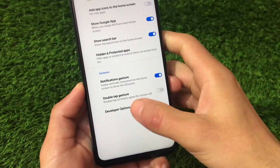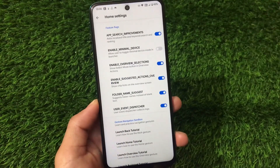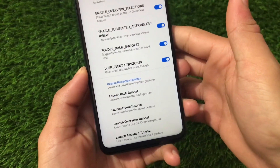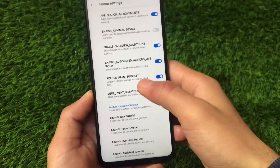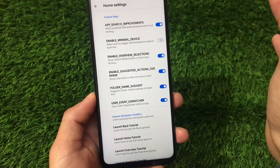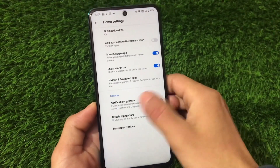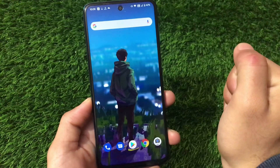We have some developer options if you know what you're doing. There's a gesture navigation sandbox where you can launch back, home, overview, assistant, and a lot more. We also have the option to enable minimal device — this is a very interesting launcher which comes pre-installed.